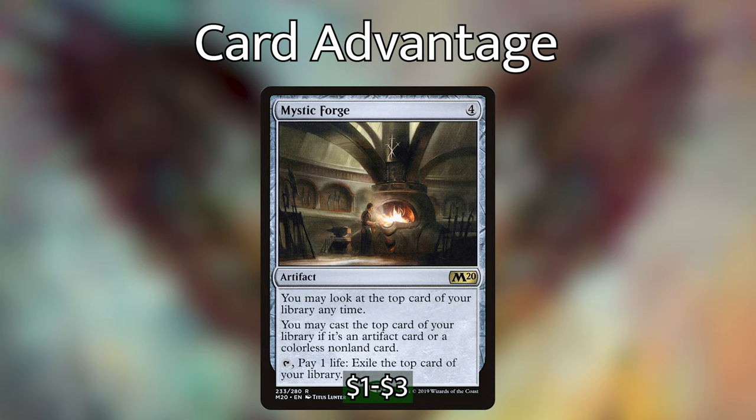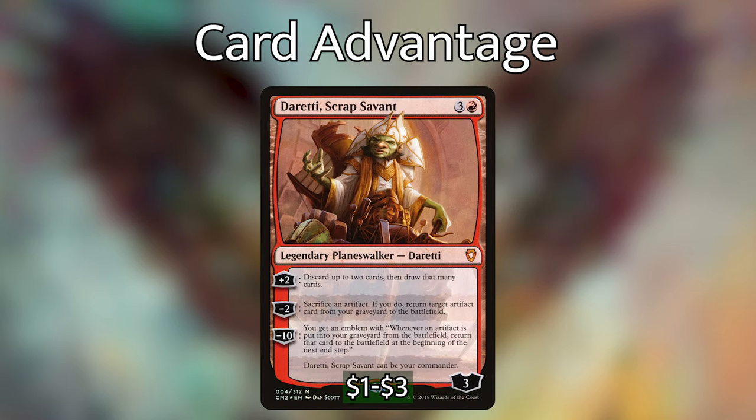Daretti, Scrap Savant is a planeswalker with a +2 loyalty ability: discard up to 2 cards, then draw that many. His -2 sacrifices an artifact to return a target artifact card from your graveyard to the battlefield — one of our ways to recur artifacts directly into play. His -10 emblem says whenever an artifact is put into your graveyard from the battlefield, return it to the battlefield at the beginning of the next end step. Super powerful, though we'll likely be using his minus abilities rather than getting to 10 loyalty.